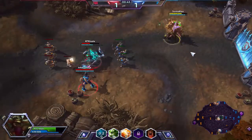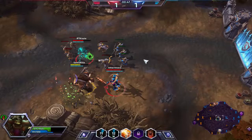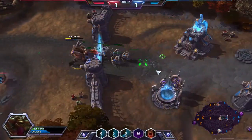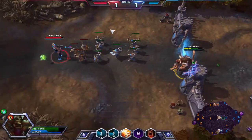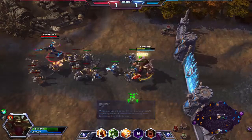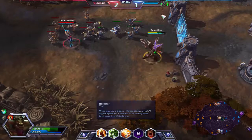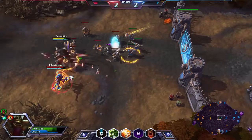I guess both stealthed heroes are going to be laning against me. My E is Guitar Solo — basically we heal ourselves for 31 health per second for four seconds. And then my trait is Rockstar: whenever I use an ability, I give 20% attack speed for three seconds to nearby allies.